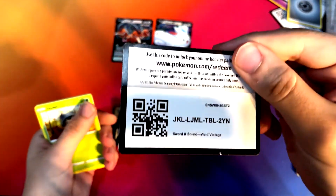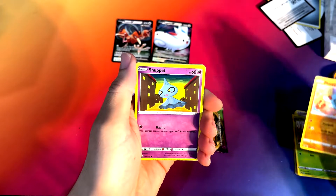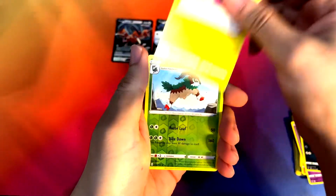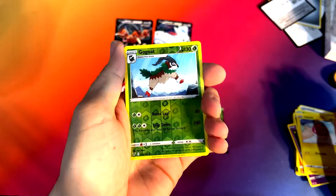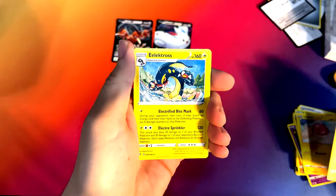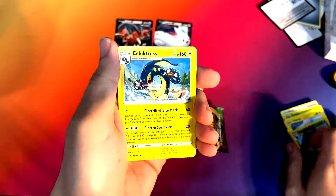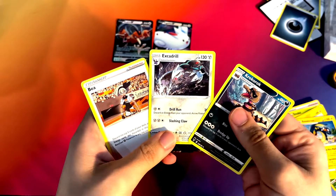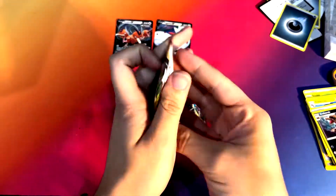All right, code for you guys — go ahead and use that. Phantump. Shuppet. Pachirisu again. Voltorb. Gogoat as our reverse. Electabuzz. Electabuzz as our rare. Dark Energy. And our uncommons. All right, still on Vivid Voltage.